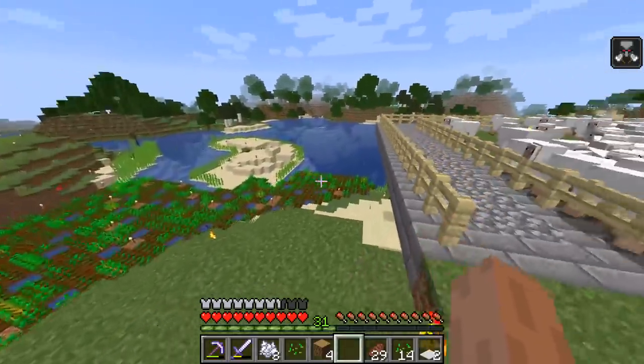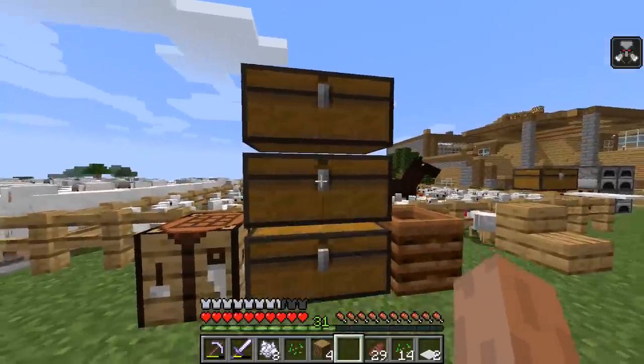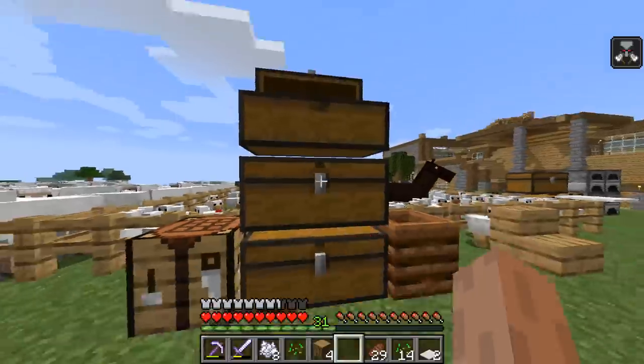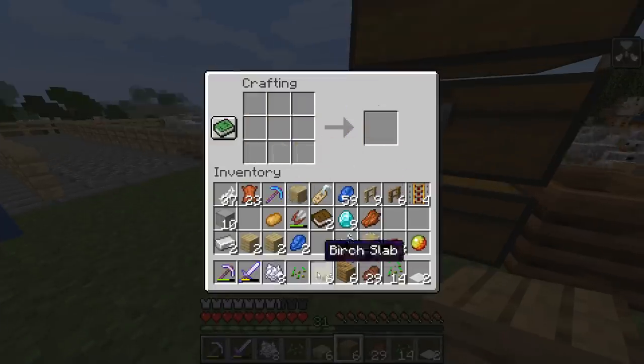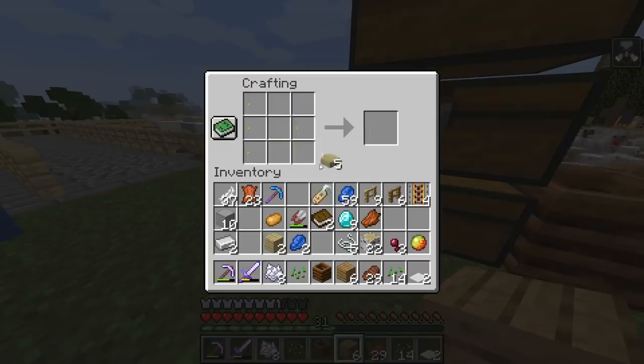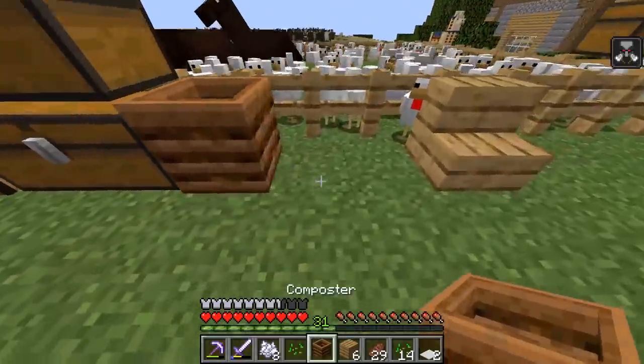So I'm gonna have to expand the farm or just farm a lot. Or probably make an auto-cactus farm, which is pretty easy. I'm gonna go ahead and make another composter just to make sure it works. Why can't I make them? Is it slabs? Am I making this wrong? Oh, I was making the wrong one. There are different ways to craft them. So if you take hoppers and feed them into this with a chest, it should be a pretty automated system to get bone meal.